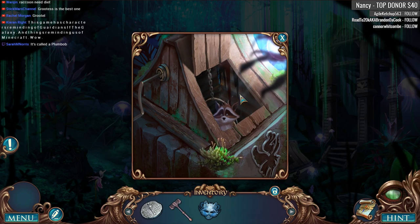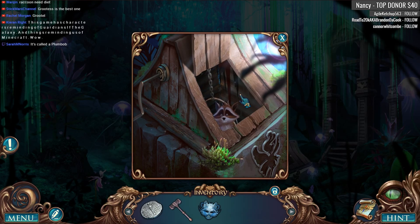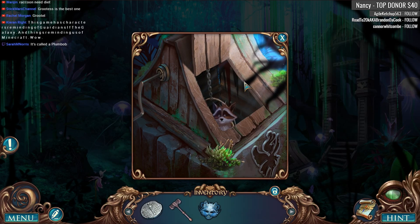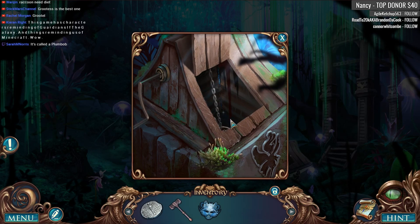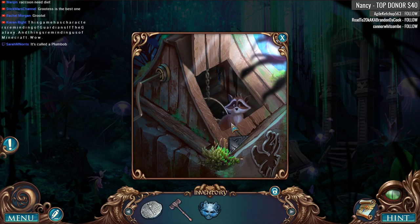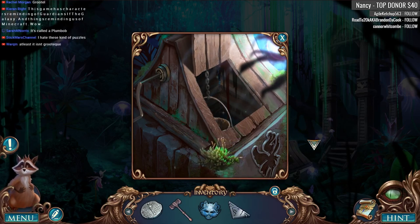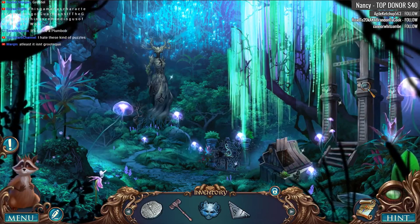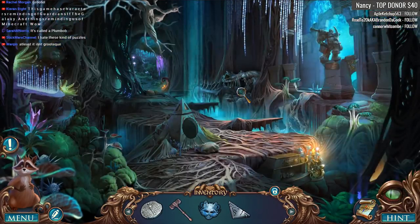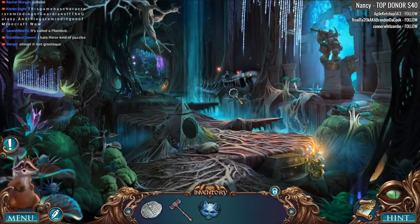It does have characters like Guardians of the Galaxy, and Minecraft — it's all together. It's called a Plumbob. I know, Sarah. It looks like a green gemmy thing, that's all I have to say. It's an emerald — that's what I wanted to say. Sim's emerald.